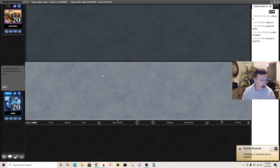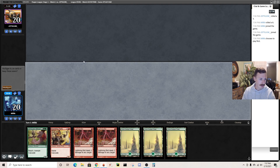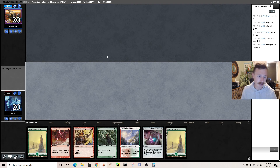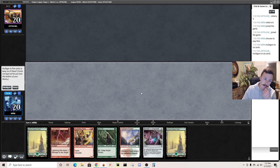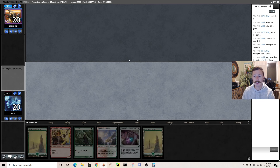Welcome to round one, we're on the play. This opening hand is not a keep - no red source for bolt, a seven drop, a six drop, and triple Forest. Easy mull. This next hand is an easy keep: we have a turn two Bonder's Ornament and can potentially turn two Bolt. They mulligan to six. I think putting back the Bolt is better than putting back Boarding Party - I don't really want to put back this hand. Seems greedy.